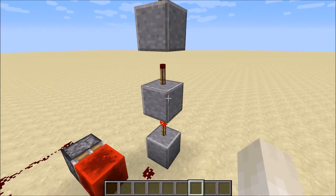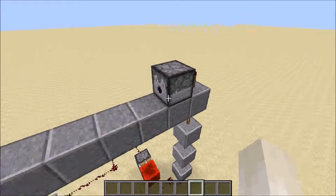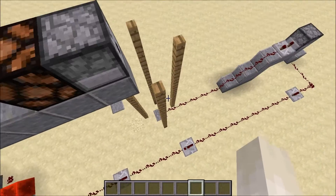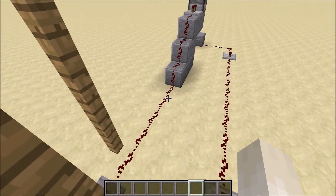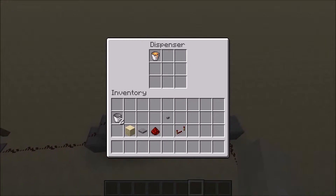This will be turned off, that'll be turned on, that'll be turned off, and in turn turning that on, which will dispense a bunch of arrows over there, which will hit that button and light up that lantern, which will dispense a villager all the way down to that pressure plate. And he will activate this giant current of redstone going all the way up to this dispenser, which will pour lava all over my dainty little self.